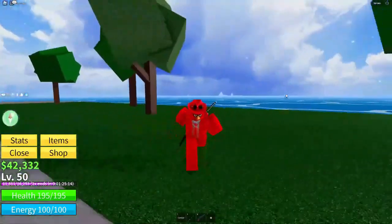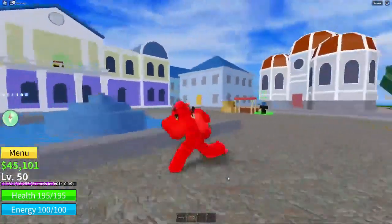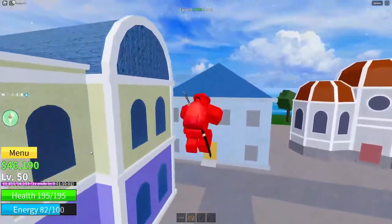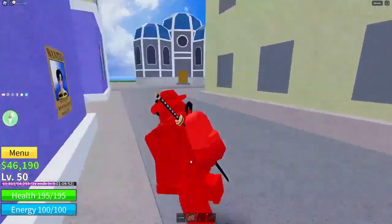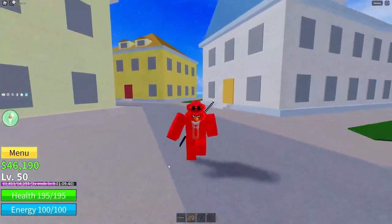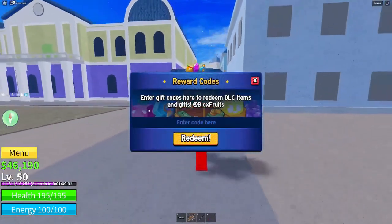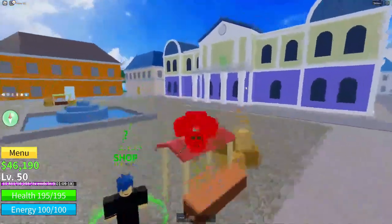Now let's get into the code. If you clicked on this video, you're probably here for the code for the Kitsune fruit — and who wouldn't be, it's the most expensive fruit in the game at 4,000 Robux. To redeem it, click the little blue gift icon in-game and this UI will pop up. The code is: free_kitsune_fruit1. Go ahead and enter that — again, this is limited quantity so it may be invalid by the time you're watching this.